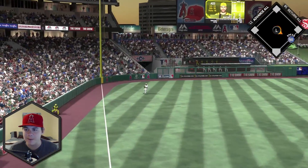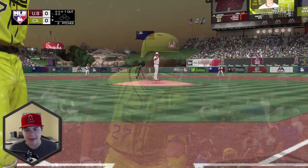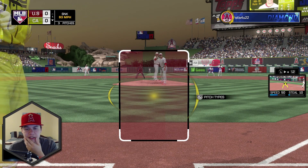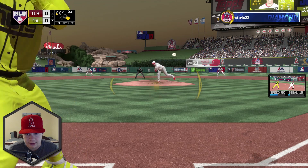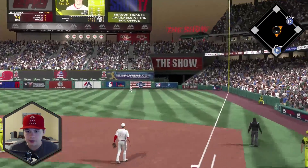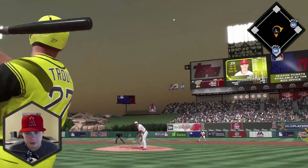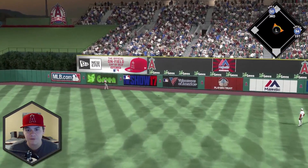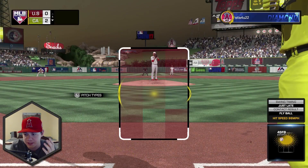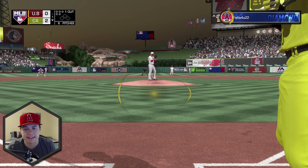JD Martinez gets a one-out hit, putting a runner on base for Mike Trout. Trout hits a two-run home run — that gives us two upgrades right off the rip. It was a tough sinker on first pitch, then a base hit up the middle on a later count — wait, actually, that got off the wall. It's a two-run home run! I honestly did not think that was going to be a home run. Mike Trout — two upgrades right off the rip, a home run, two RBIs. This man's insane.